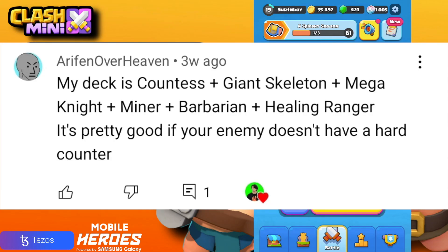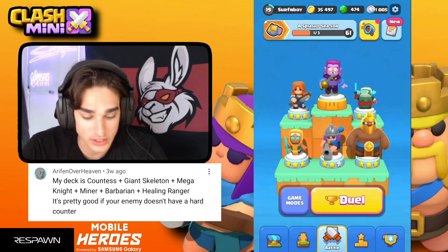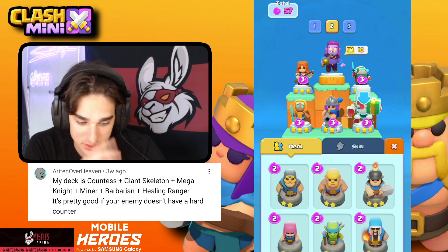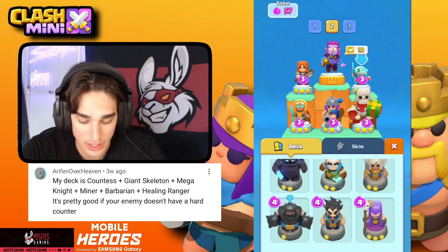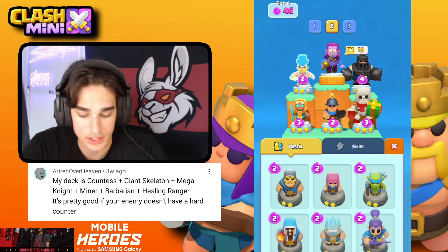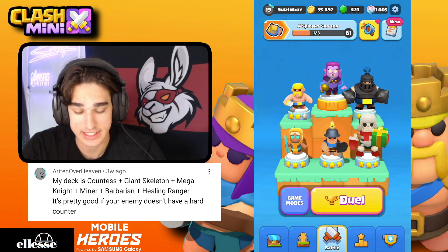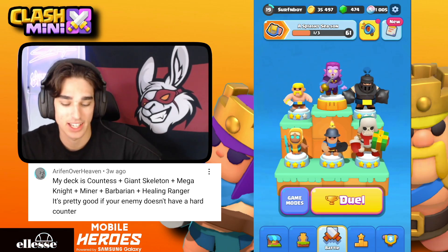Deck one is from Areefinoverhaven — hopefully I said that right. The deck is a Countess build: Countess, Giant Skeleton, Mega Knight, Miner, Barbarian, and Healing Ranger. I haven't used Mega Knight yet this season. It looks like a decent deck, though the Barbarian isn't that strong anymore and Mega Knight is just okay.